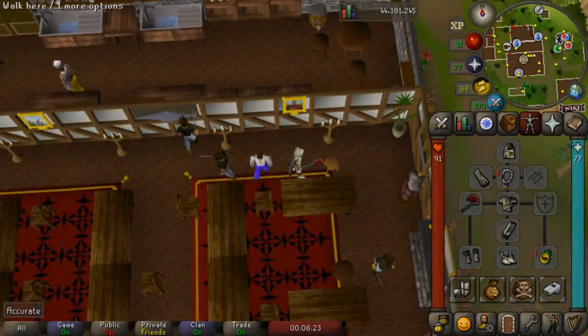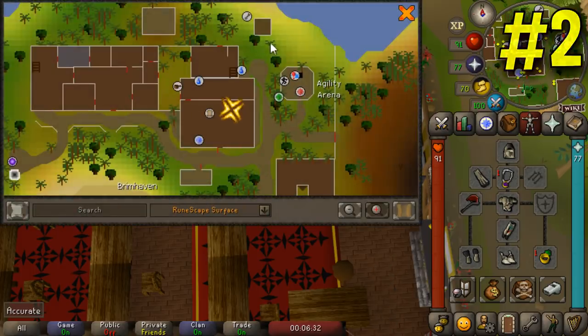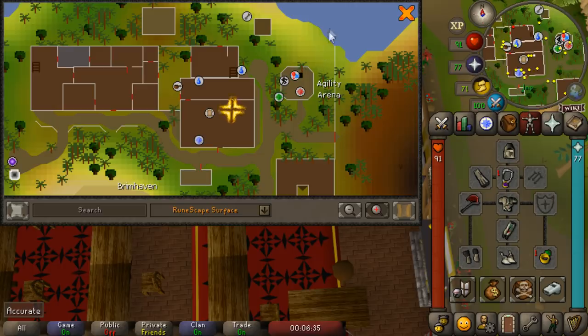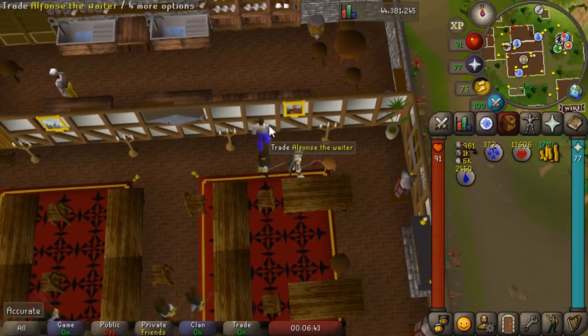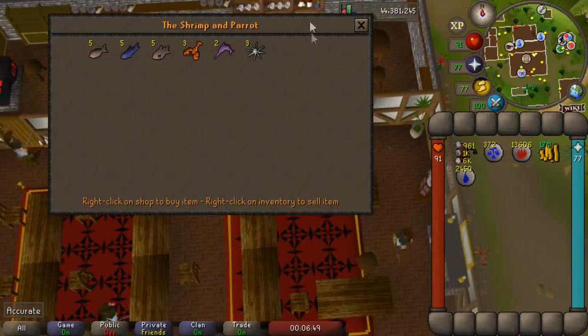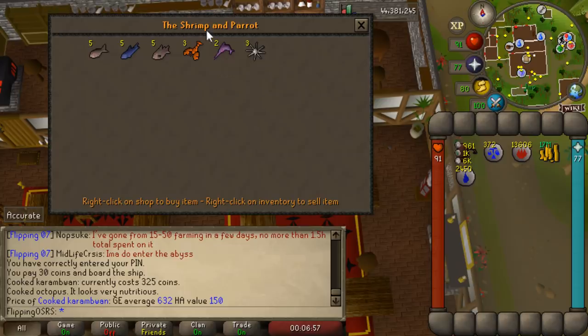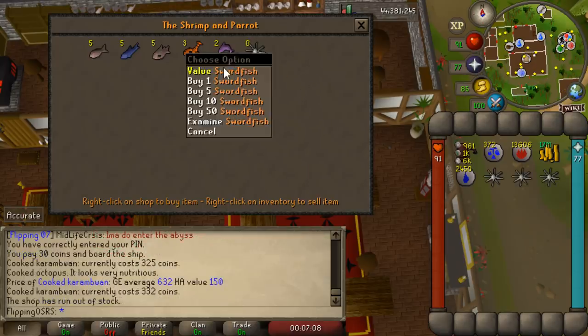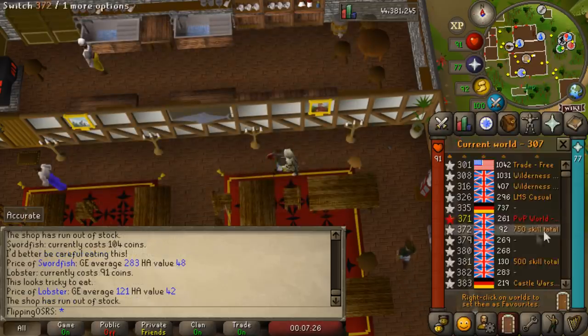Coming in at number two is buying items from the Shrimp and Parrot restaurant in Brimhaven. It's located just west of the agility entrance, and all you need is some cash and inventory space. We're going to trade Alfonso the Waiter — he'll actually sell a different selection of fish. What we're mostly looking for is the cooked carambowan, which sells for around 600 or 700 on the Grand Exchange, and he sells them for 325. By buying out all three of them, that is a 1k profit. You could also consider buying the swordfish, and from there you just hop to another world.